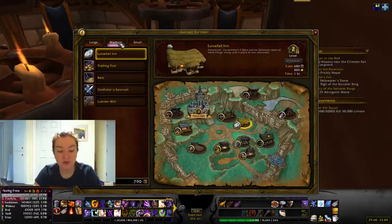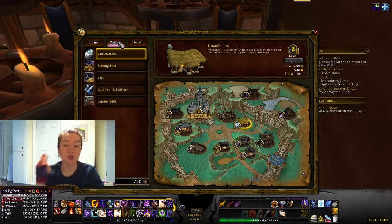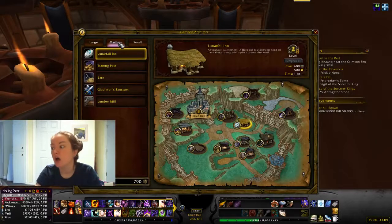Moving on to medium buildings — which cost 600 resources and 500 gold to upgrade to level 3. The inn: you need to complete all the quests. There are dailies there, but there are also quests. When you do the quests you'll sometimes get a toy, sometimes a random item, sometimes a loot bag full of random items — you can get pets, transmog items, lots of stuff. You just need to do all of them once.